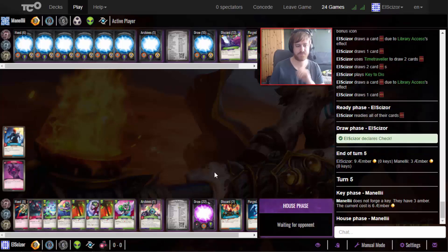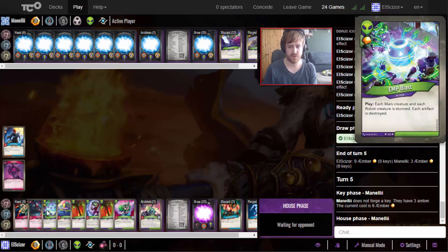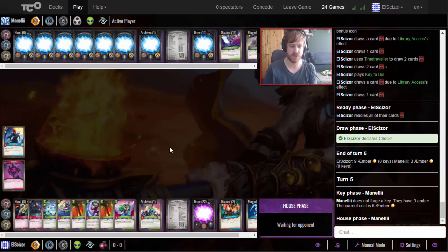End the turn at a check with nine amber. It could have been very insane if I had drawn the Time Traveler. We will most likely go with Mars next turn - we can board wipe basically anything. We have a Cure Just and double Ammonia Clouds again, then fill the board with our creatures. Looking strong for sure.